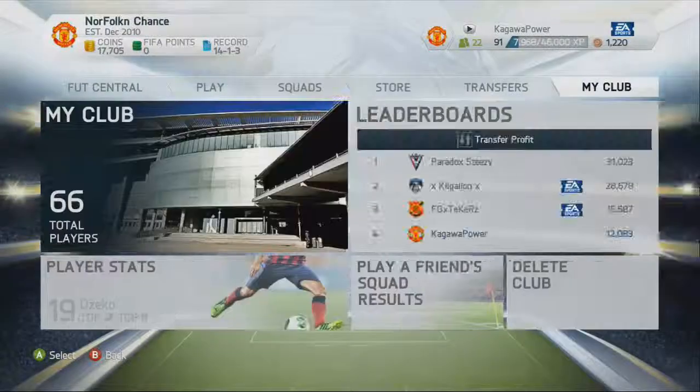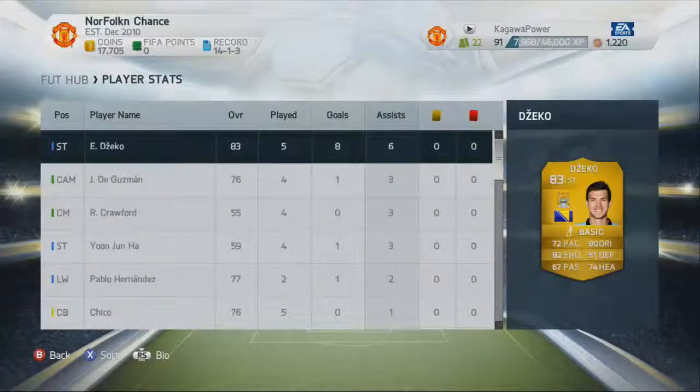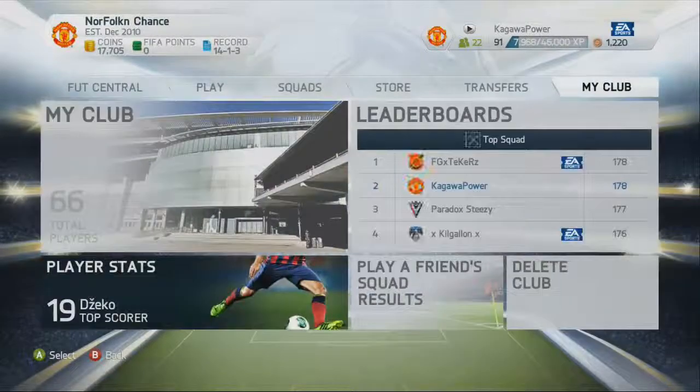Then there's My Club, which tells you all the players you have. Your top scorer — it actually shows assists now, that's a new thing. My top assist maker there is Dzeko, even though he's a striker. He's got eight goals. And De Guzman has done really well since joining the club.